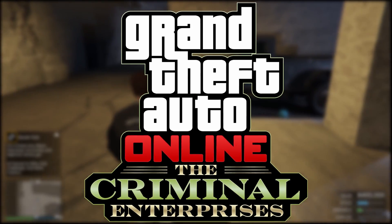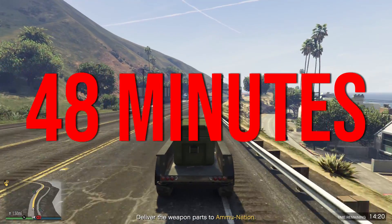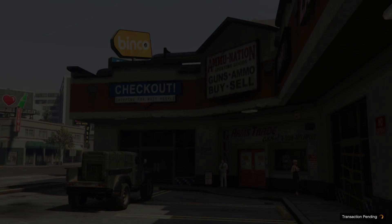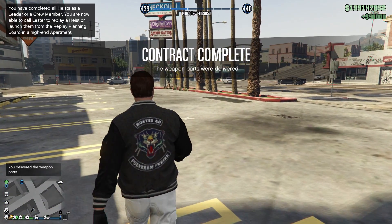With the Criminal Enterprises DLC, the newest feature added allows you to sell weapon parts to a local ammunition store. These weapon parts will spawn in your bunker every 48 minutes, real time, and you will be notified when they are ready. All you have to do is deliver the vehicle to a selected ammunition point on the map. Completing this mission rewards you with $50,000 every time, which is a decent amount of side income.